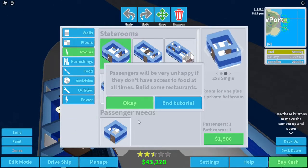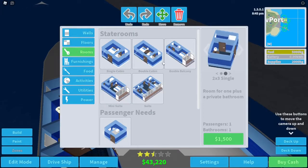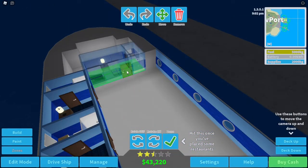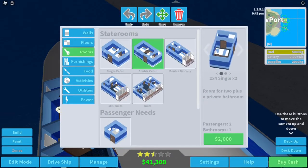Done. If passengers don't have access to food — okay, we need to build some food. But I'm not done with rooms actually — I want to build a double cabin. Let's put one double room in there, just have one in there.